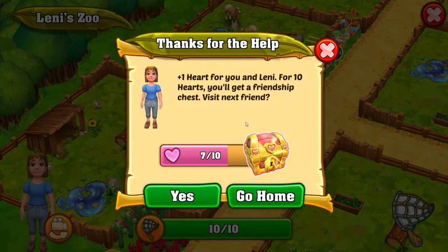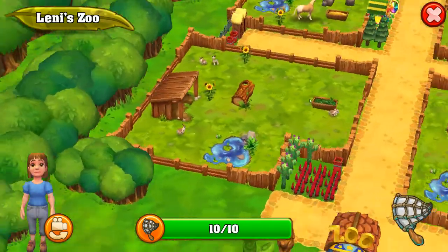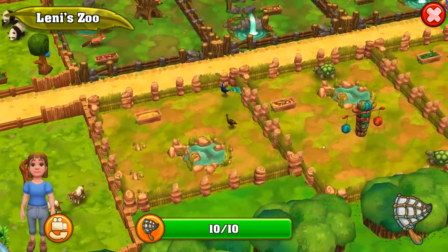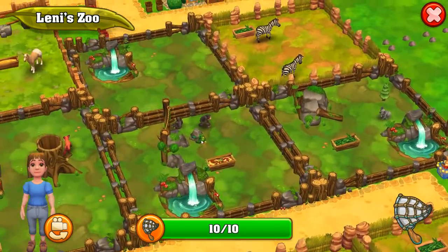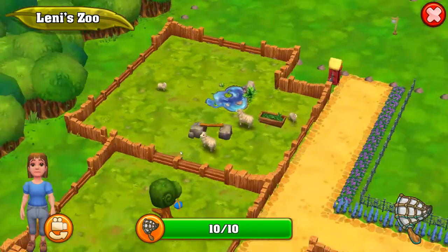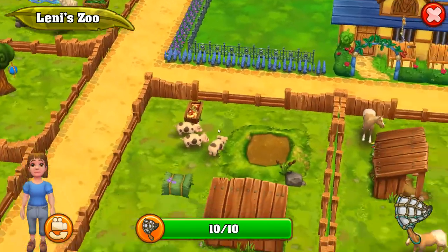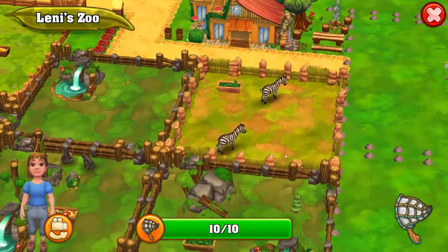Plus one heart for you and Lenny. For ten hearts, you get a friendship chest. So they've got some nice rabbits — that enclosure is beautiful. They've got goats, some peafowl, some tortoises, three kangaroos, a koala, some chimpanzees, foxes, pandas, horses, empty enclosures, sheep babies — they've got lambs! — pigs, and zebras. This actually looks really nice and pretty.